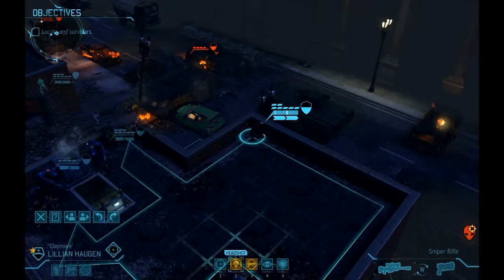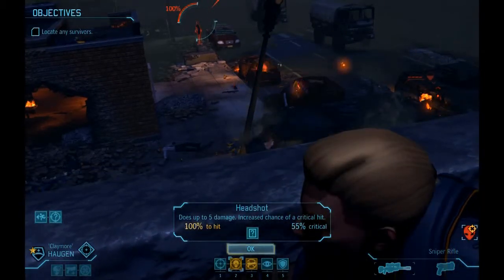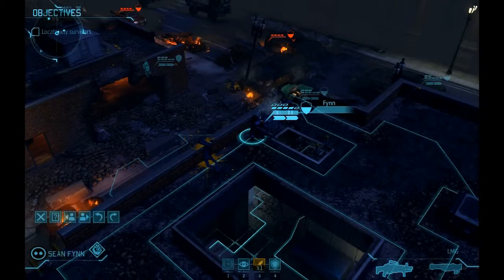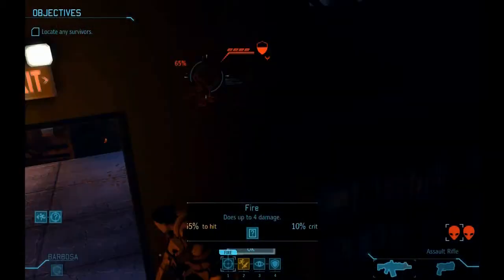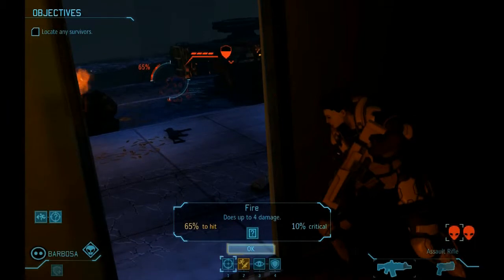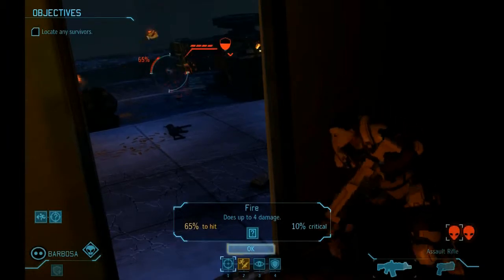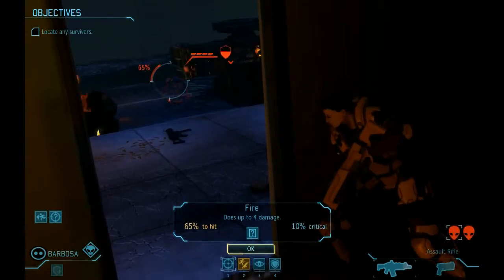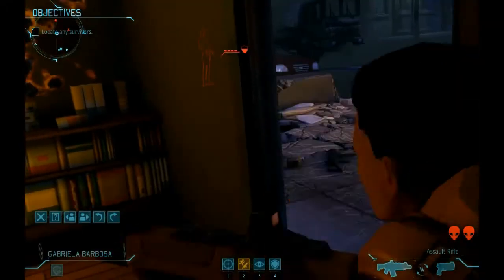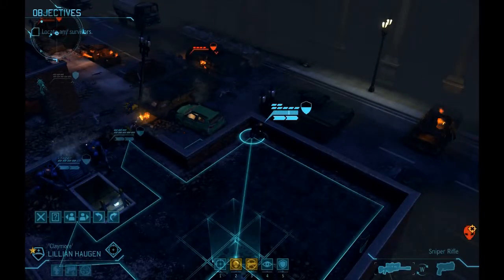My sniper can see only one of the two aliens. That is not good, but it is a 100% hit. My sniper is already a lieutenant at this point, even though this is only my fifth mission — she kills a lot. I'm going to give my assault first dibs on the shot. That kind of failed, but this is where the sniper comes in.